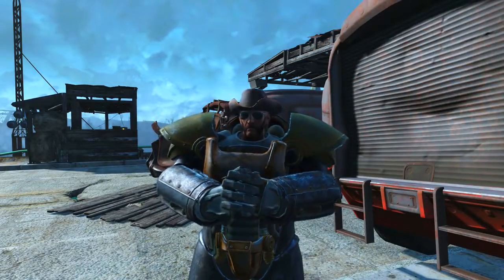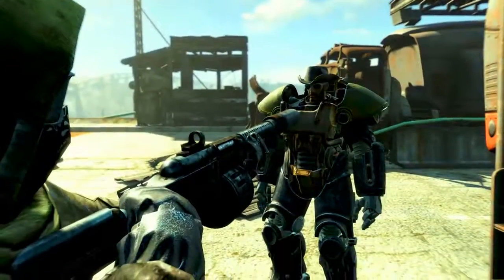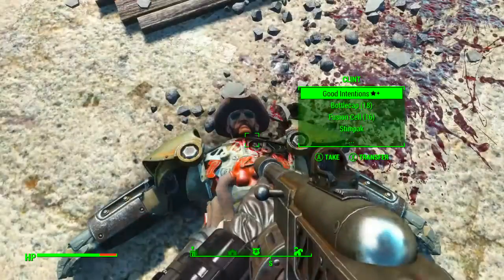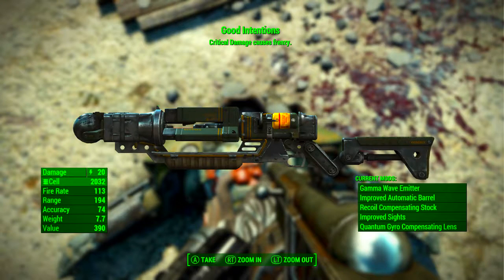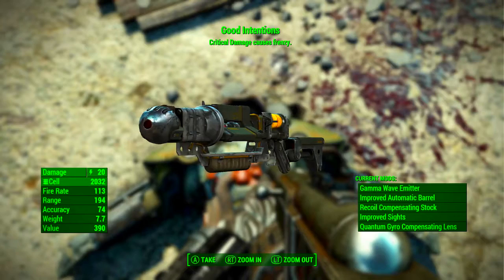Up here on the bridge there is a gunner boss called Clint. Once we find Clint, we help him lie down with a shotgun. Once he's dead, in his inventory we will find the unique laser gun Good Intentions. If you're on the quest Boy in a Fridge, Clint will not be holding Good Intentions and it will not spawn anywhere. This is an unknown bug, there's no reason for it, so if you can consciously choose to come here before getting that quest, be sure to do just that.